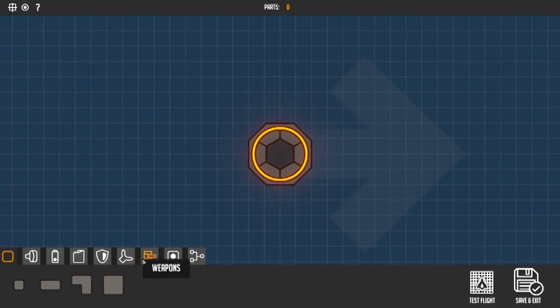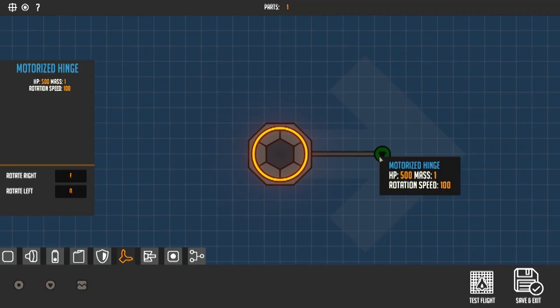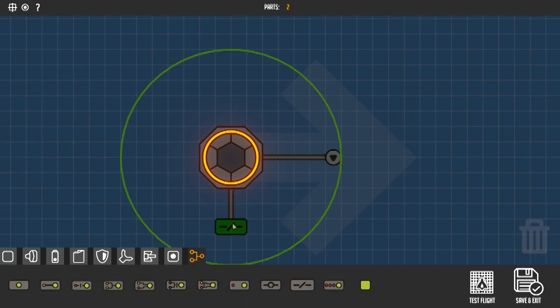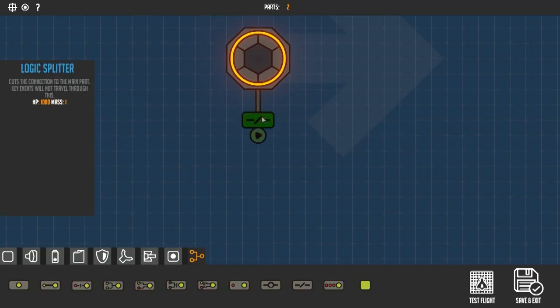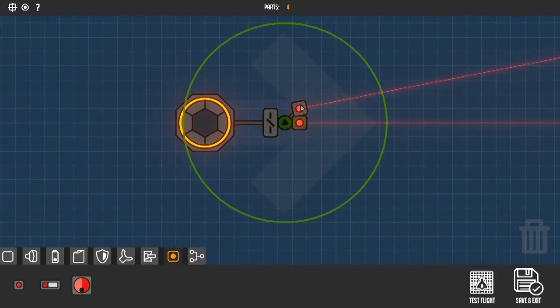The last thing I want to show you today is how to build an auto-aiming turret. This works great for some of the different weapons that only point in one direction and can't actually be controlled by your mouse. The first thing you want to use is a mechanical part called a motorized hinge. Attach that motorized hinge to a logic splitter, and what this is going to do is make it so that if one of your turret sensors senses an enemy, it's not going to turn all of the turrets — it's only going to turn the one that you're trying to use. Next, add three distance sensors and make sure each is mapped to their own button and that they are all pointed in a slightly different direction.